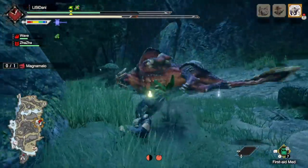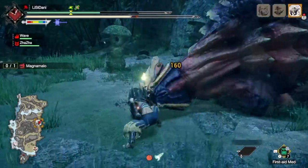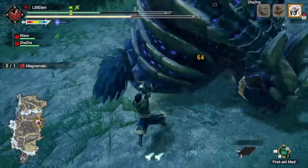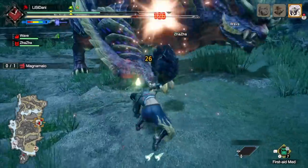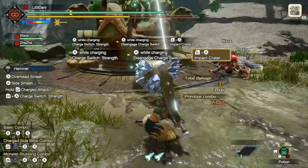It also makes fights really fast. I'm fighting the Magnamalo here and it hasn't even been 5 minutes. I think I was able to kill this Magnamalo in about 9 or 10 minutes in this sequence, and I wasn't even going for a speedrun — I'm not super optimized for speedrunning — and I was still able to finish it off really quickly.